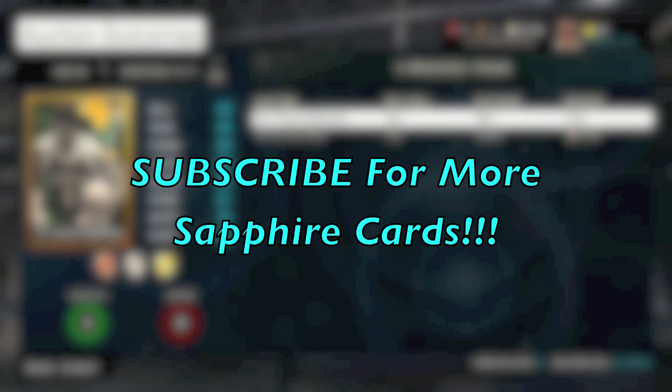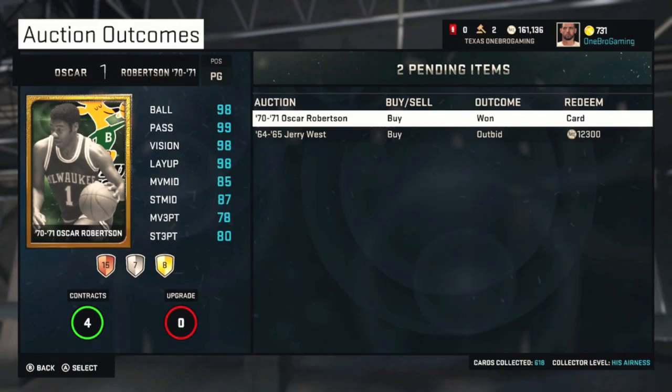What's up guys, it's Roger from 1BRO Gaming with a new NBA 2K15 video. We got the last player that we need to get Sapphire, Oscar Robertson. I will be showing the stats, I will be showing what the card looks like and all that good stuff.